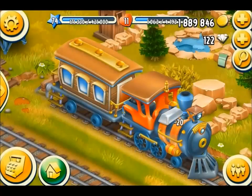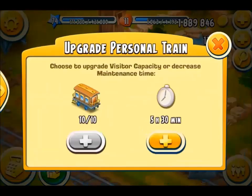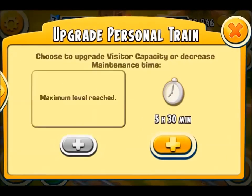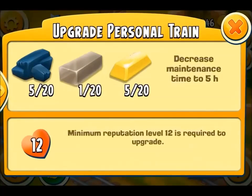I can upgrade my personal train now to 10 — thank you very much Tom for allowing me to get those bars. I've maxed out on my visitor capacity and now I just need to start working on my maintenance time. To reduce that I need 20 bars, specifically gold, but I can only upgrade when I get to reputation level 12. For me to reach reputation level 12 I need 4,193 points and I don't quite have that yet, but I'm working towards it.